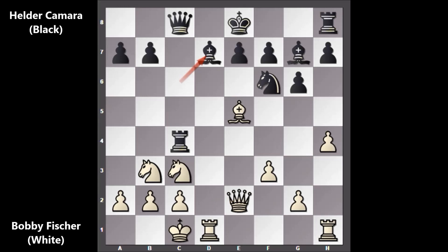After Queen to E2 we have Bishop to D7 defending the rook. This is the most entertaining and exciting — the key moment of this chess game. What would you do in this position? Well, Bobby Fischer played Rook takes on D7 — what a move! What a sharp attacking move, and black captured back with the King.